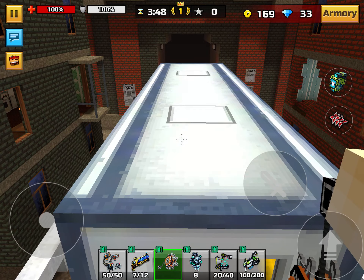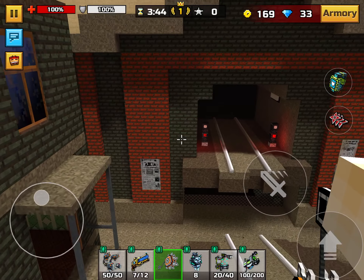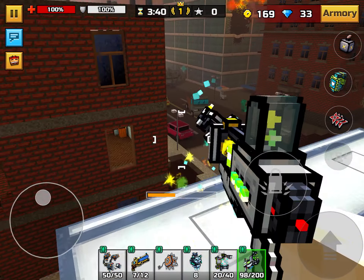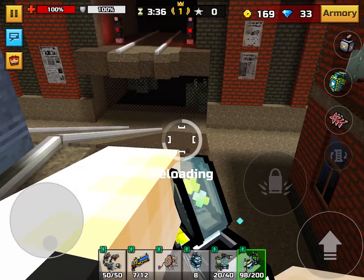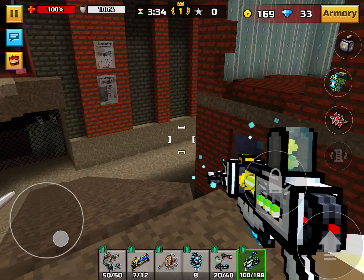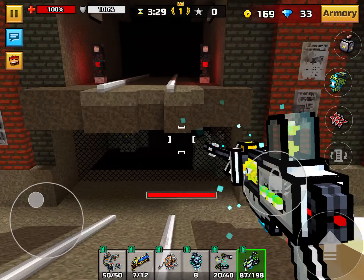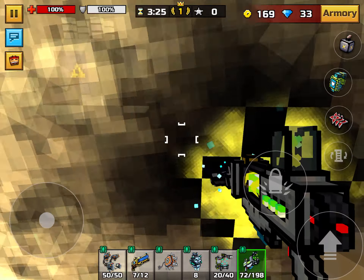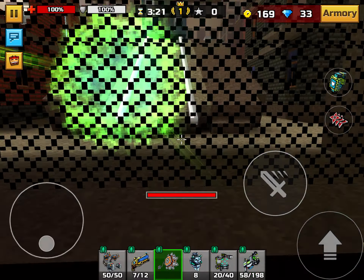Hey guys, my name is pixelshark3d and today I'm going to show you a quick glitch. It's very simple — it's the portal cannon. I should really make this a portal cannon series, but no, it's the glitch series, because why not. The glitch is putting a portal there and putting a portal somewhere around here.